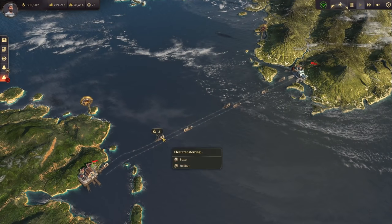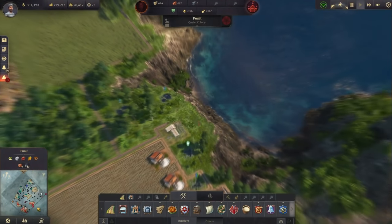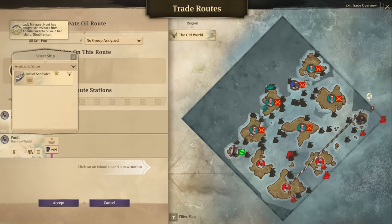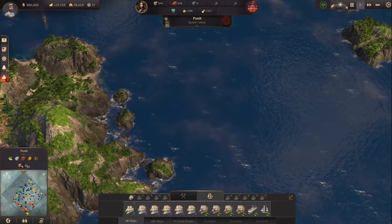Where is the other oil tanker? I think it's already in the new world. There it is. We can now send the Earl of Sandwich onto the same route as well. So now we have two oil tankers on this route. Perfect.